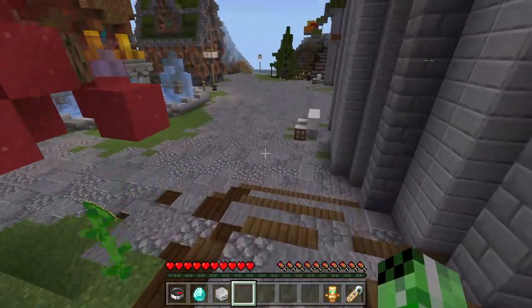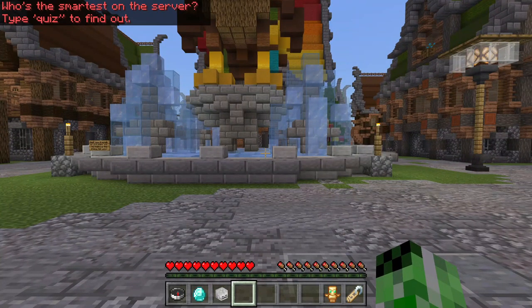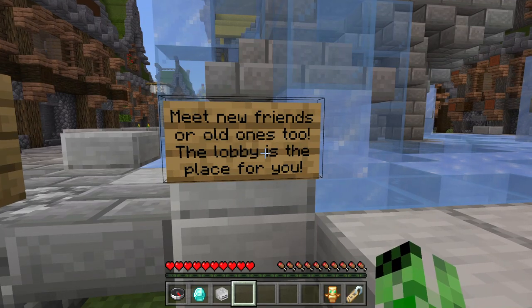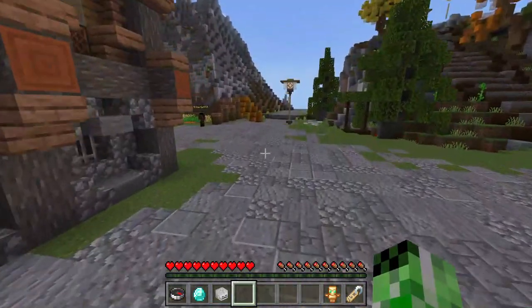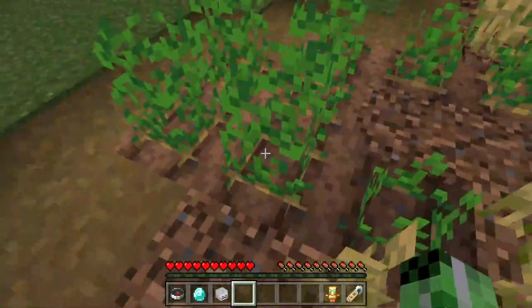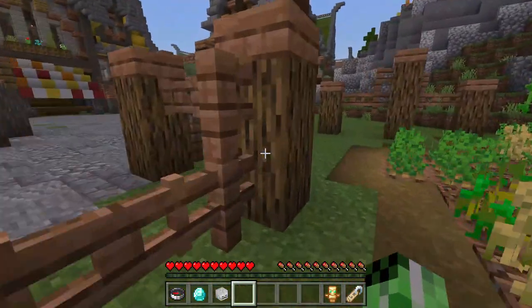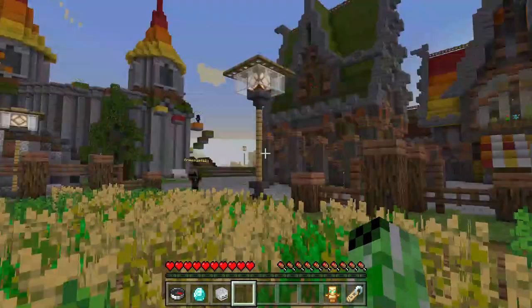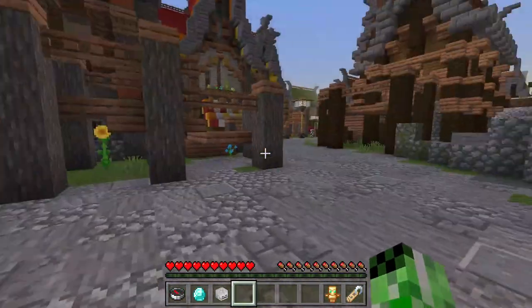Let's get all this bit explored first - all this bit down here. What does this say? 'Meet new friends or old ones too, the lobby is the place for you.' I kind of like that idea. We've got lots and lots of things here - more farms over here. We've got carrots growing, potatoes, pumpkins. Oh look, there's a scarecrow! Hello scarecrow, what's your name? Can you do anything? Oh, I don't do anything. Hello Mr Scarecrow. All right, let's move on.